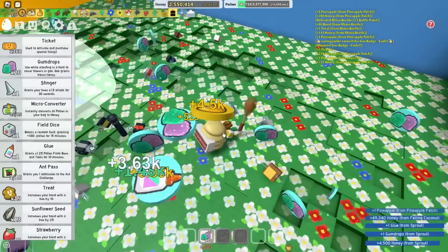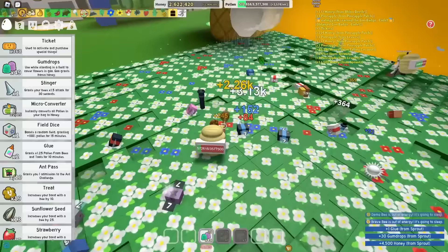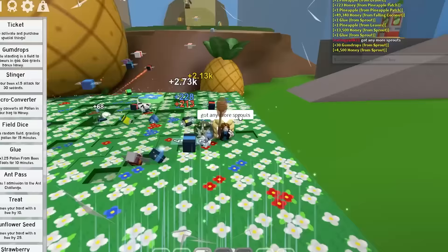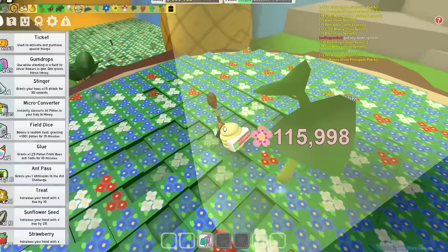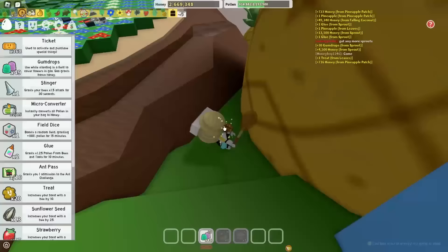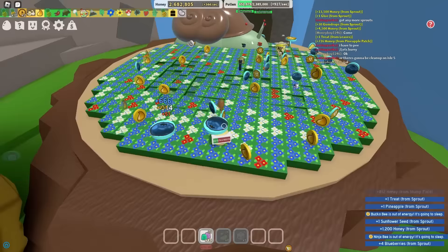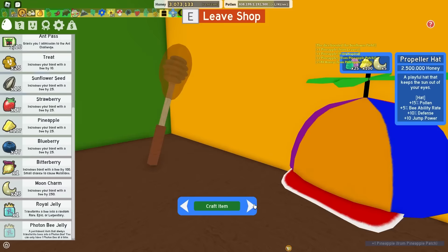I can't really use the glue right now because I got the super smoothie from the code. Let's get all these gumdrops real quick - this is gonna be so useful. I got so many gumdrops and glues from that. The sprout in some field popped - another glue. There's free stuff all around the map, if you look closely enough you'll eventually find it. Any jelly I can get? Please, royal jelly - that's all I care about. I don't care about honey, I don't care about blueberries. Only one jelly - that's a scam. And with all the grinding I've done, I can actually buy the propeller hat.